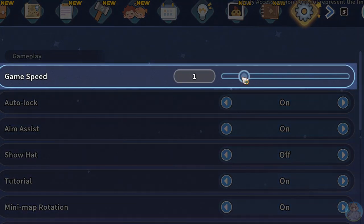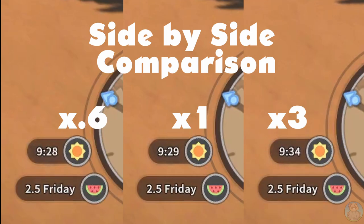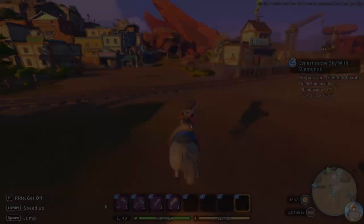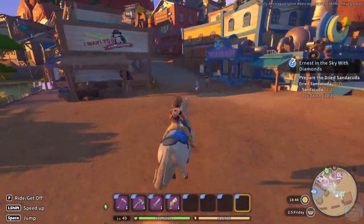By default, your game speed will be set to 1. If you lower it, the in-game clock will move slower, and if you increase it, it'll go faster. Here I've made a short side-by-side comparison to show you the difference between the minimum game speed of 0.6, the standard game speed of 1, and the maximum game speed of x3. Whether you want to slow things down or speed it up really depends on the situation.